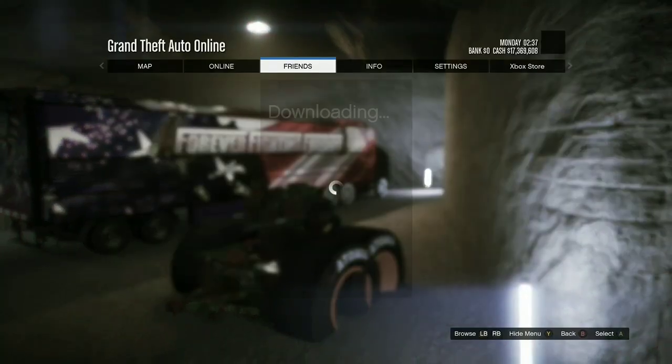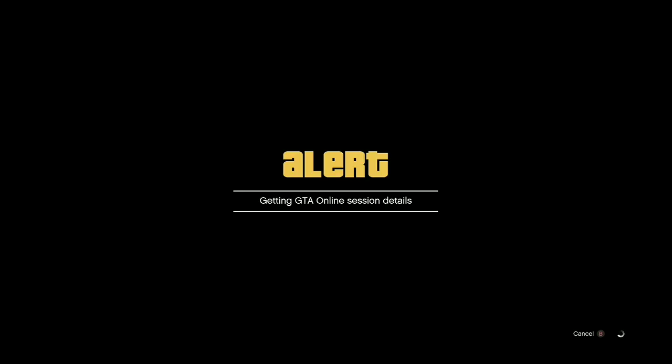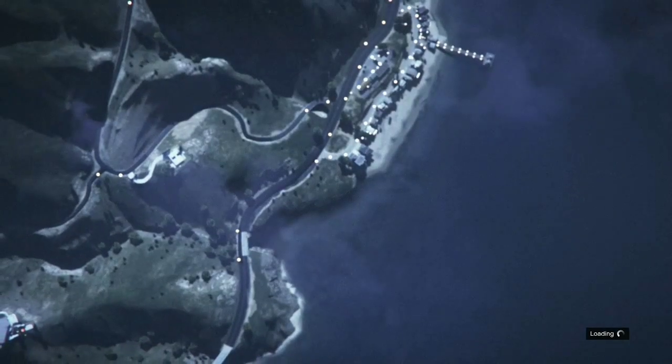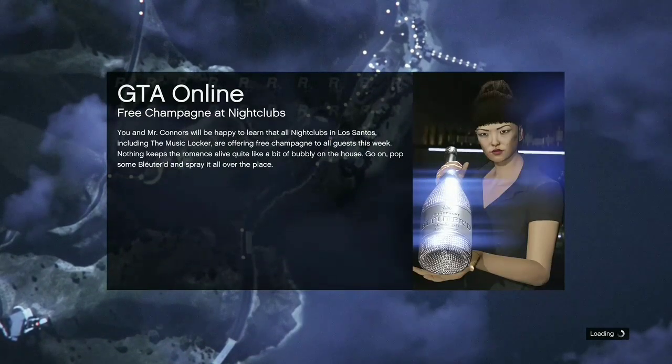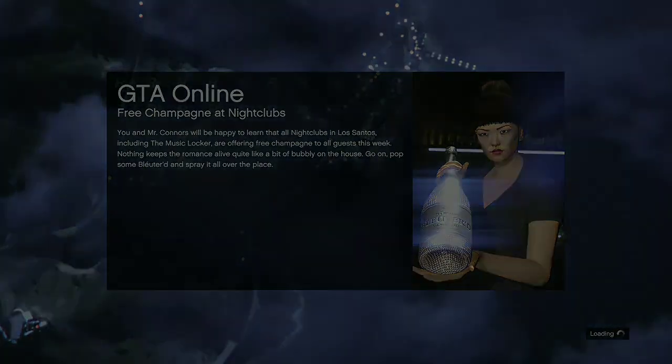We're going to be hovering over the first menu, and we're gonna need one friend to join. Back out, press pause, go to friends, and join one of your friends — join game. When you come back into another session, make sure your bunker is set so you don't have to travel. Make sure they're in the same targeting mode as you or it won't work.